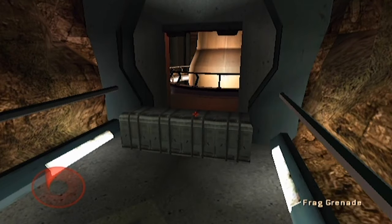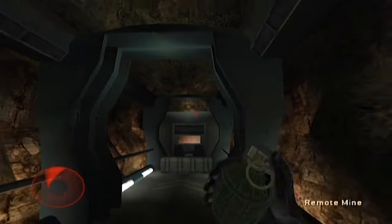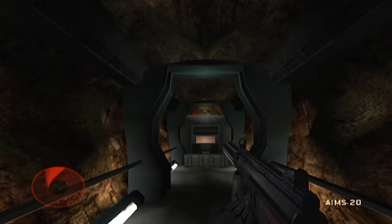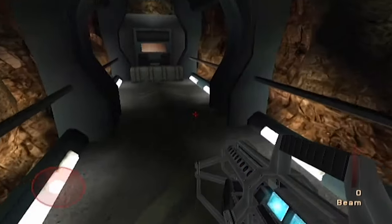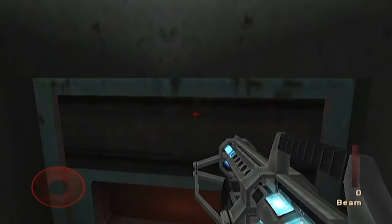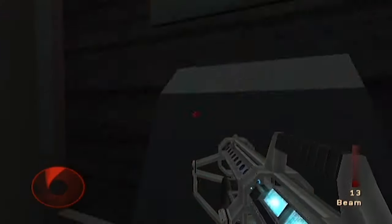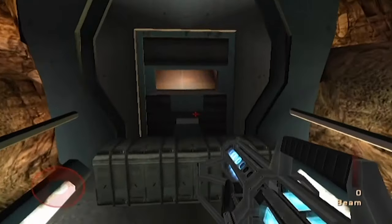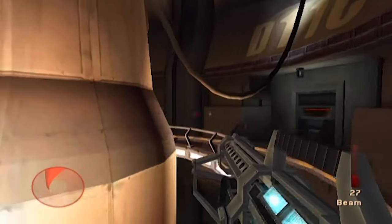Oh you cheeky bastard. Let's launch a frag through there. You sneaky little bastard. How did that still hit me? Come on - the range on those grenades is fucking ridiculous. There's one guy there - shot him and then jumped through the wall before his grenade took effect.